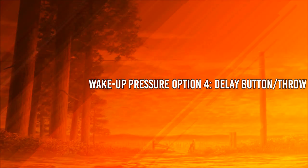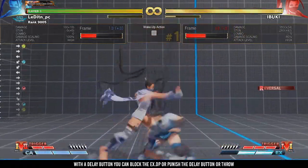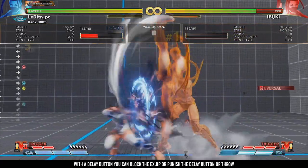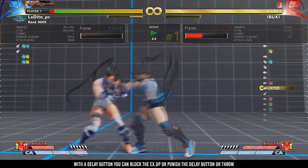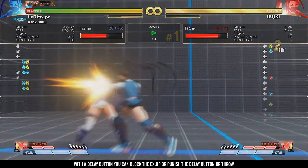The last option is a delay button or a delay throw. If you want to bait an EX DP, or if you notice that the opponent always does a delay throw or button, then this is the option you want to use. If you did it correctly, you will block the EX DP or get a counter hit if the opponent did a delay tech or delay button.